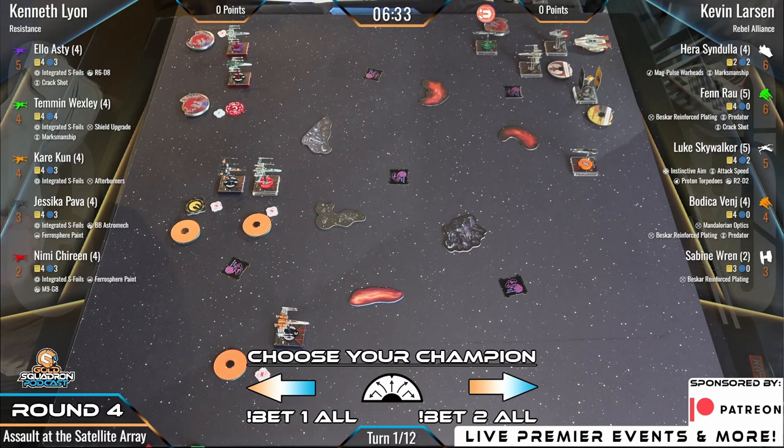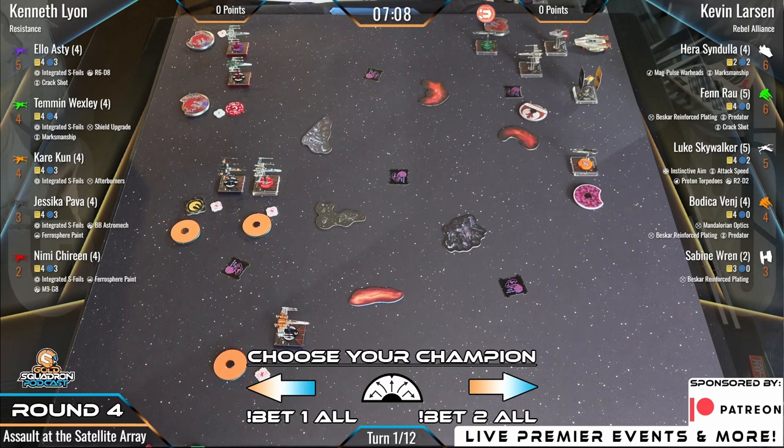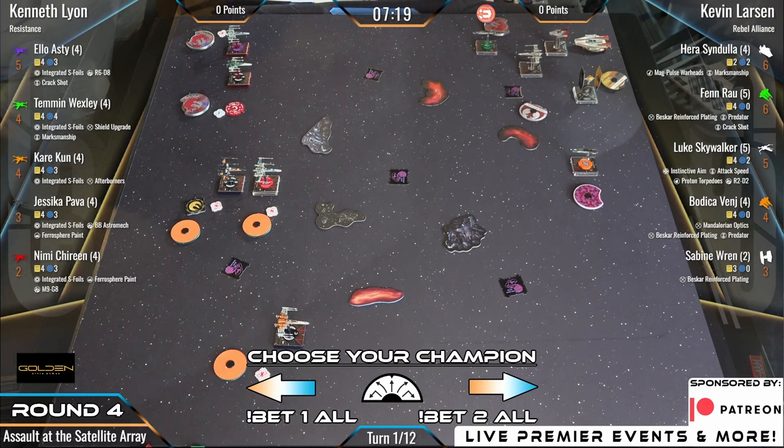BB-8 has moved to the system phase. Jess also has Ferrospheric Paint — if you try to lock Jess you have the option to either take a stress or break the lock if she's not in your bullseye, which is great tech against ships that like to lock for munitions or an X1 Vader. Our last ship is Nien Nunb: when shooting a ship with higher initiative she lets them change a blank to an eyeball. She also has Ferrospheric Paint and M9-G8, which allows a re-roll to whoever has the target lock.